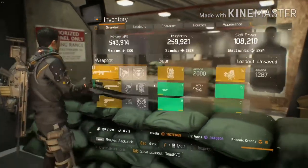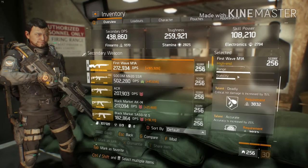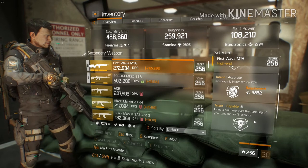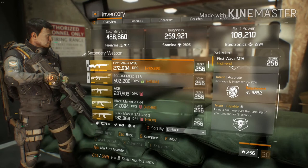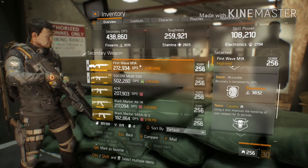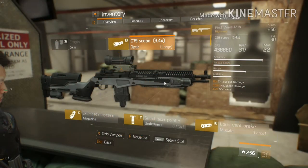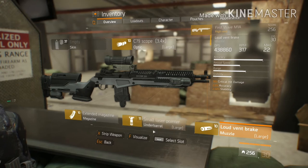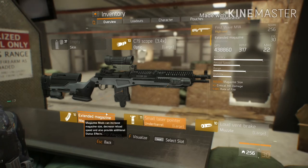Now for the M1A, I got Deadly, Accurate, and Capable. Actually you don't need Capable because the M1A doesn't kick that hard while shooting, but you must have Accurate because M1As lack accuracy. For the weapon mods it's just the same as my SOCOM MMR, but for my underbarrel I used 16.5% accuracy with stability and crit damage.